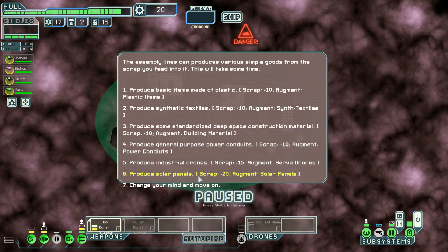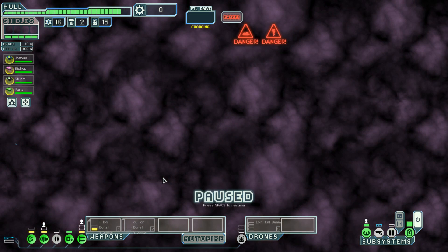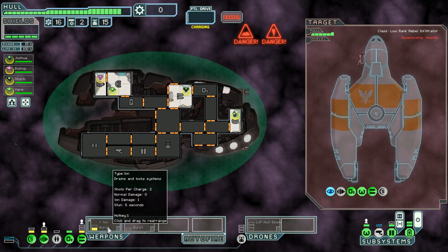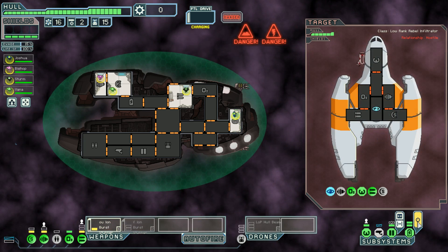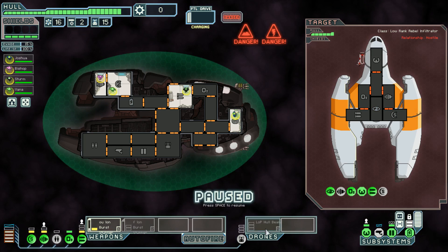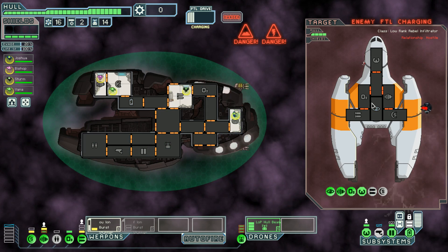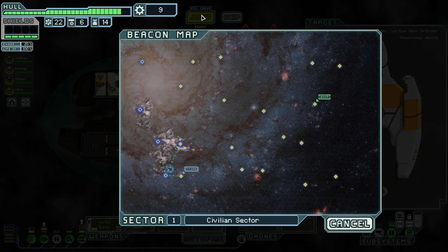Solar panels event — we'll make solar panels. Luckily this doesn't really affect my ship all that much, considering I have no power in the first place. Additional power to engines, trying to run away. Six fuel is really good — I gotta take the six fuel. Six fuel is six fuel.